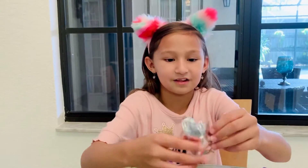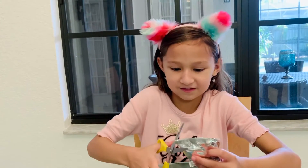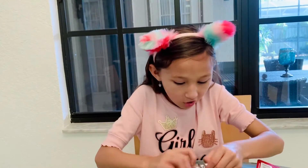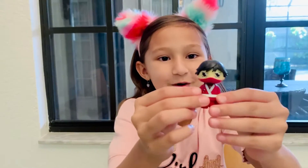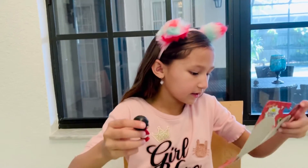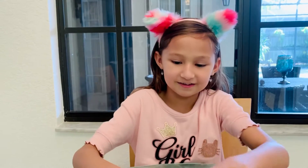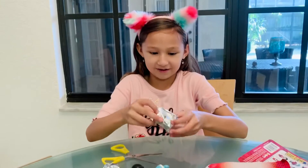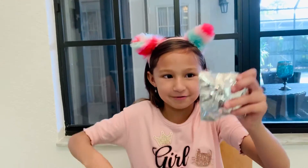Now let's get this one. I wonder who it is. 3, 2, 1, snip. Wait — this is the one I wanted. I really wanted this one. His name is Dark Ninja Ryan. Really cool. So he's right here standing there.